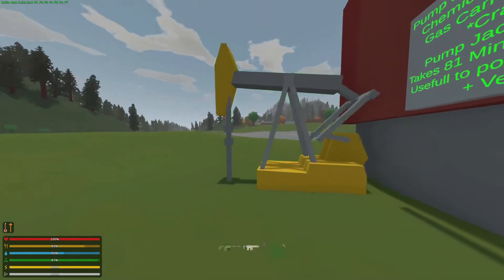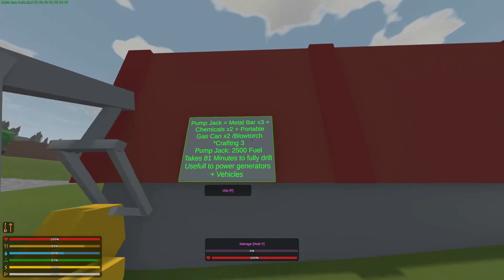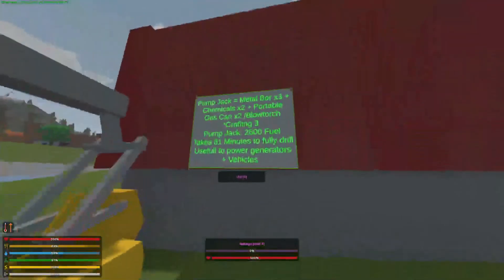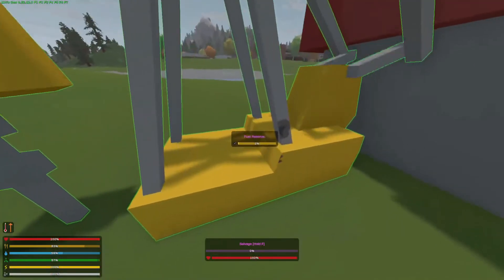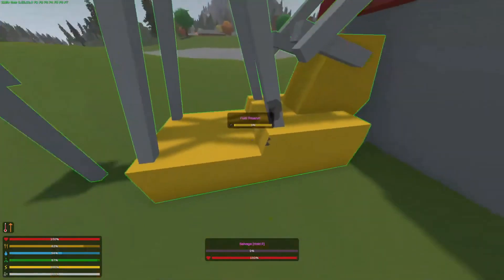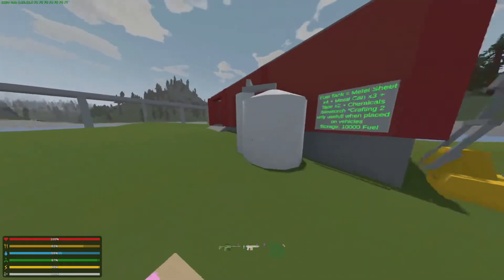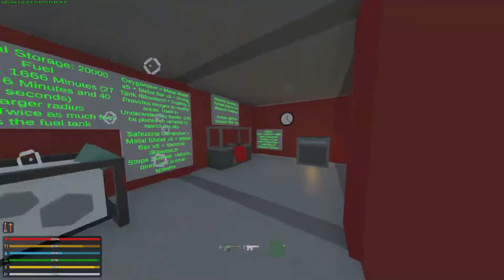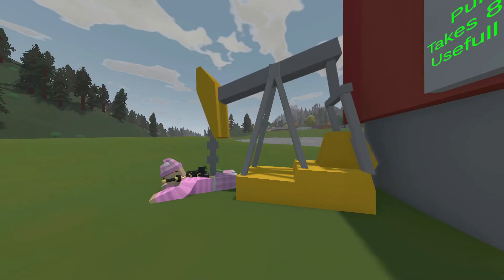This is probably one of the coolest items. It is crafted with three metal bars, two chemicals, two portable gas cans, a blowtorch, and crafting 3. Once it's full, it has a 2,500 fuel capacity, meaning that an industrial generator can take all of the fuel out of it in one go. One of these takes 81 minutes to fully drill enough gas to fill itself. It's useful because you don't have to go to a gas station — it's much safer, and you can get the fuel from your pump jack and fill it straight into your generator or vehicle.